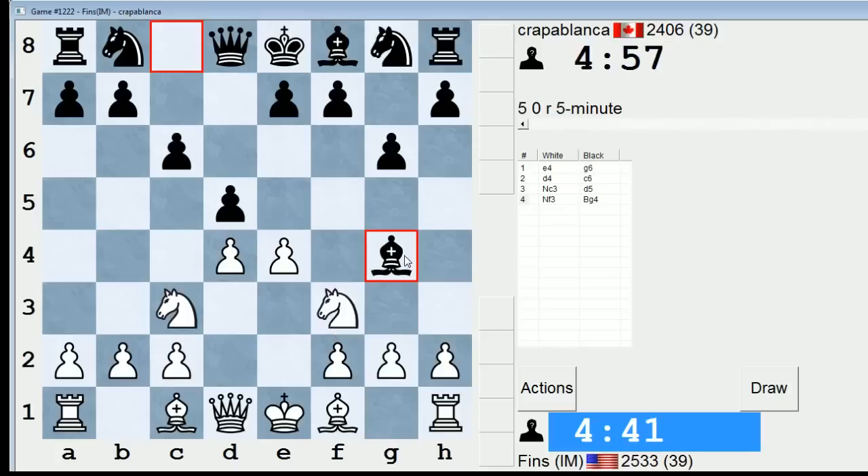Bishop g4 this early — I'm not familiar with this move. So if I play h3, he takes on f3, I take with the queen. That seems fine. I get the bishop pair at the very least. Let's do that.